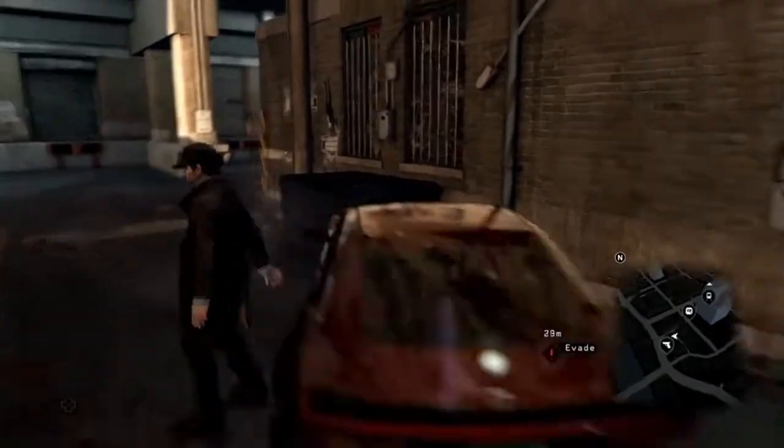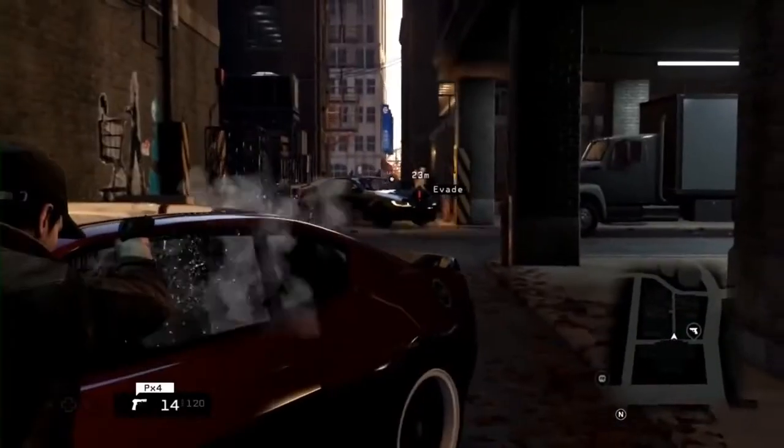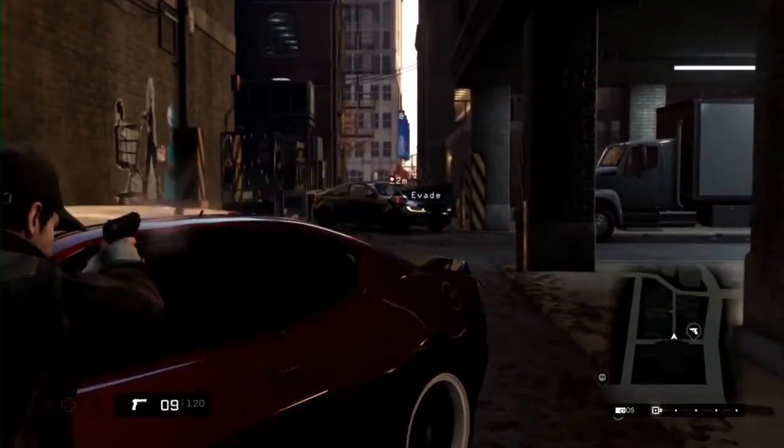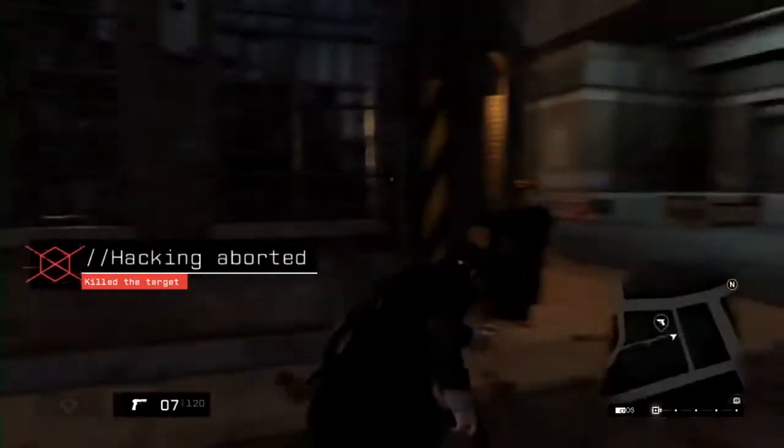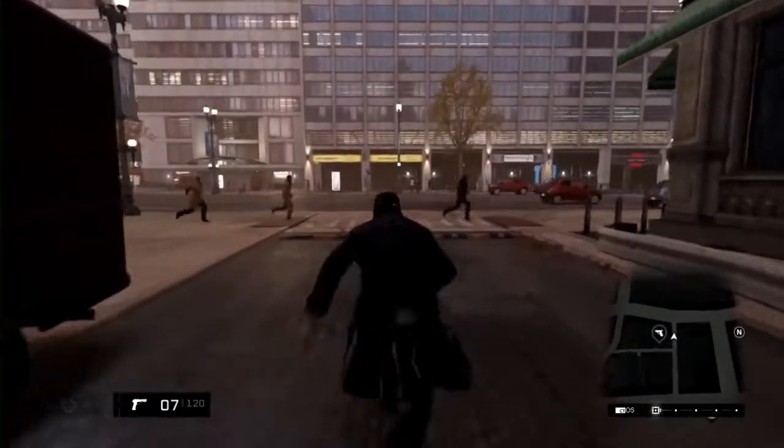Let's set up an ambush right here. By dragging the other player back here into the alley, we make sure that no civilians get hurt during the firefight. We didn't succeed in hacking the second player, but we did get a little bit of revenge. So that's what we have time for today — we hope you enjoyed our quick gameplay session. Stay tuned for more about Watch Dogs.